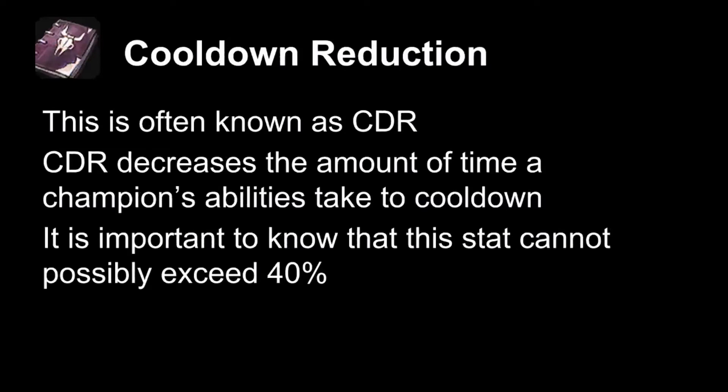Cooldown reduction reduces the time on your cooldowns by a percentage. When it comes on an item, it will show the percentage. One important note: 40% is the max possible CDR. If you build over this, you're losing all the stats you build over it. So it's important to check your current CDR before you buy more CDR.